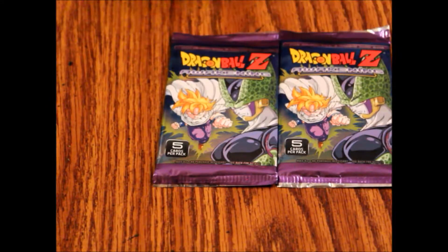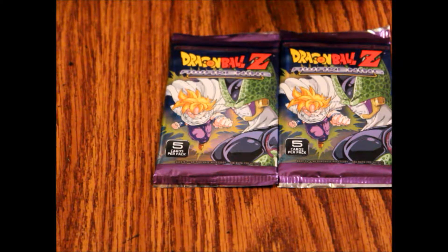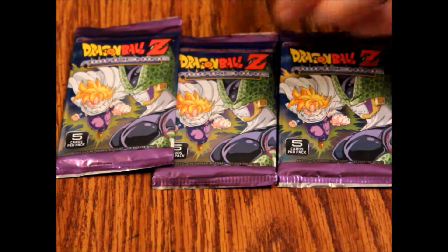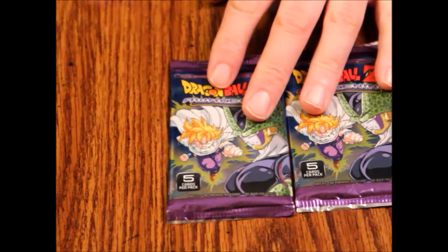These are put out by Panini in association with Funimation and were released in 2016. Dragon Ball Z Awakening — each pack contains five total cards: two to three commons, two uncommons, and a rare. The whole set has 60 commons, 40 uncommons, 40 rares, six ultra rares, and 171 starter deck cards. These could be really cool — let's see what we've got.